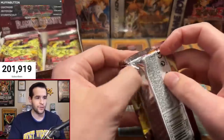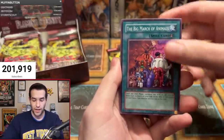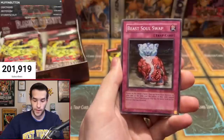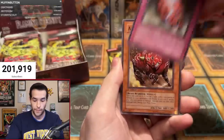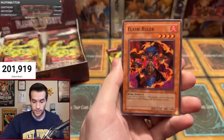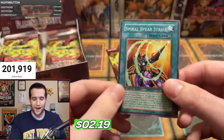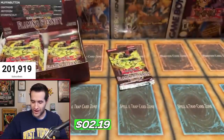Two packs left for Michael S. We have Mecha Dog Marin, Firebird, Big March of Animals, Dark Hex Sealed Fusion, Element Valkyrie, Beast Soul Swap, Abara Ushioni, and Flame Ruler. And the Spiral Spear Strike. Four straight rares. Come on, where are the foils? It's a slow start on the box break.